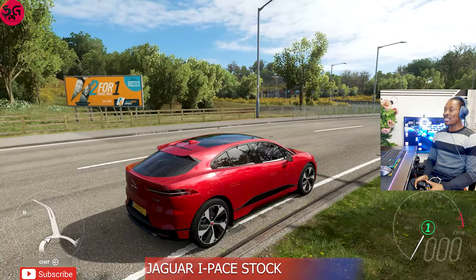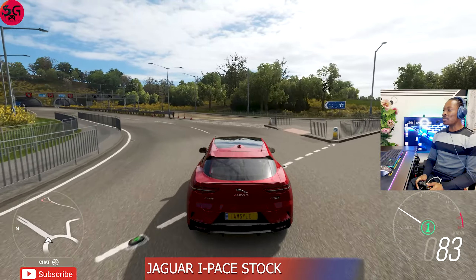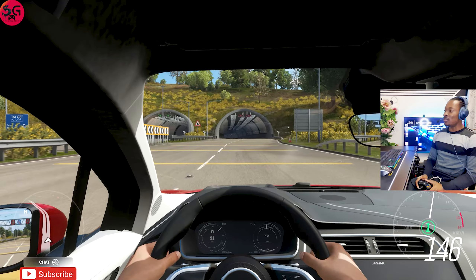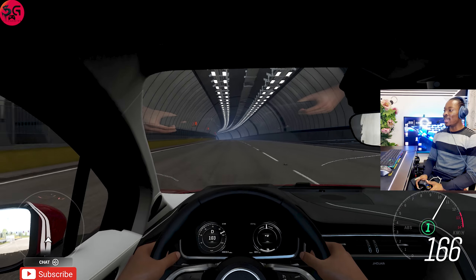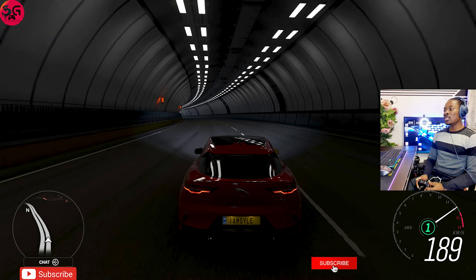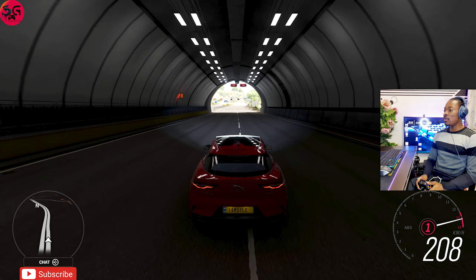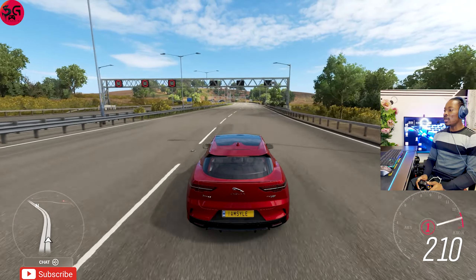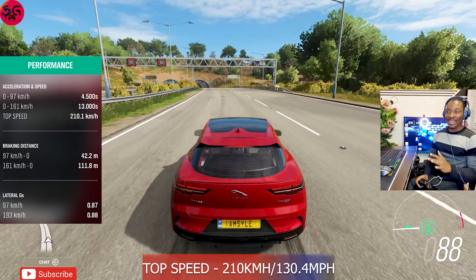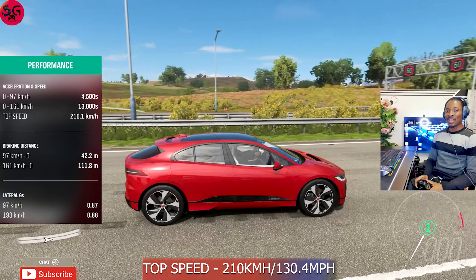We are starting with our first electric car, the 2018 Jaguar i-Pace, running fully stock. The excitement of driving these cars is unparalleled because you practically do not hear anything from the engine. As usual it's pretty slow on stock — we're getting 200, 210, and that's just about it. This is it: 210 km/h on the stock Jaguar i-Pace.